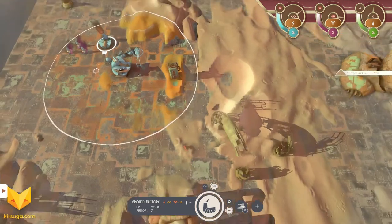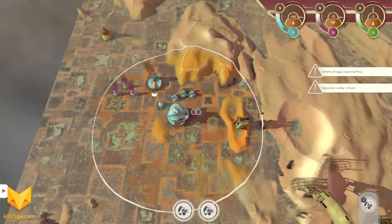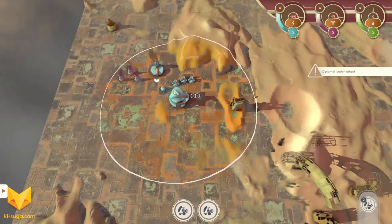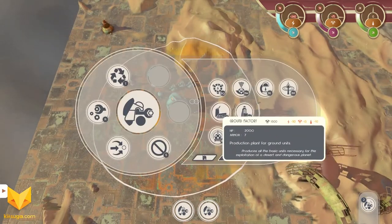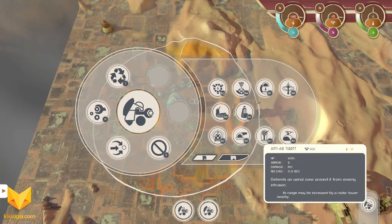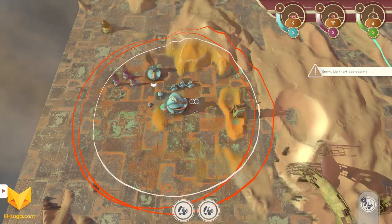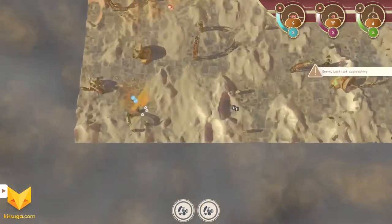Let's have our little light factory build a couple more light tanks, just in case. We have an enemy buggy coming into our sensor range — that's going to be no problem for our base to destroy. Those generators are done. We now have a pretty solid amount of power.